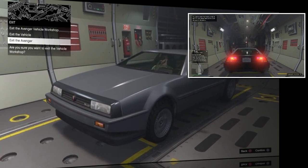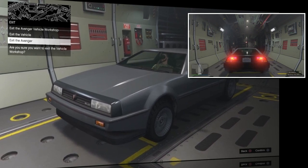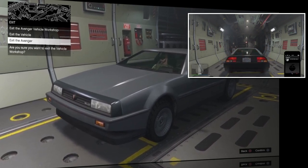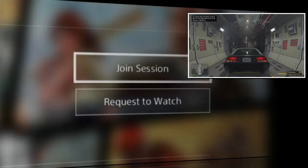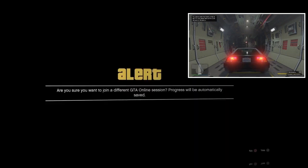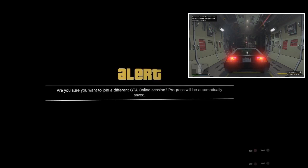Once it does say Populating down in the bottom right — once it says Populating Lobby — your friend is going to let you know, and then you are going to go ahead and join him through his profile or through the Now Playing list. Go ahead and join him now that he is populating, and then decline the alert. Just prep the alert that way it comes in faster next time — go ahead and join him and decline the alert.